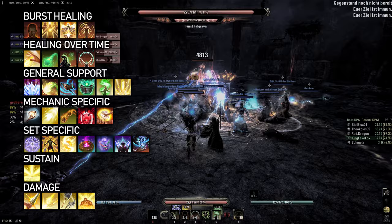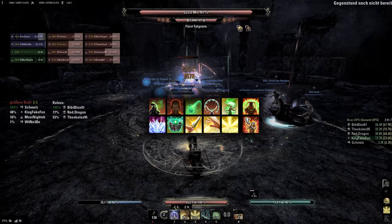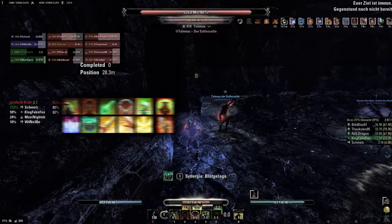As ultimates, I mostly use Barrier and Aggressive Horn. In dungeons, I tend to go for damage ultimates instead, if the tank has Aggressive Horn, as having two is often not worth it in those really short encounters. I then arrange everything in a way that feels natural to play and makes the best use out of all the passives — and that is it.